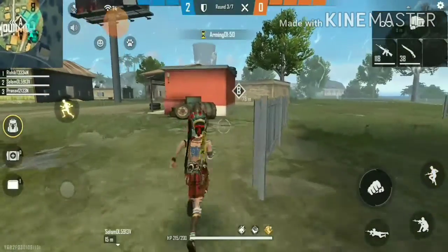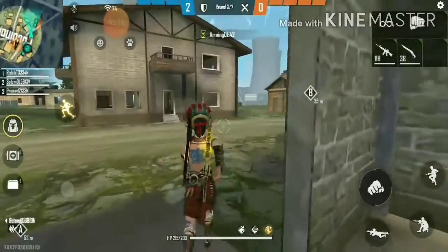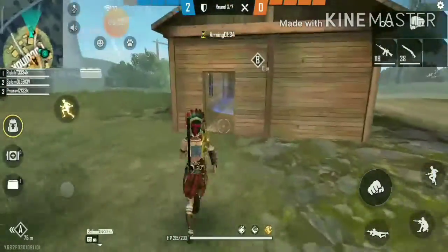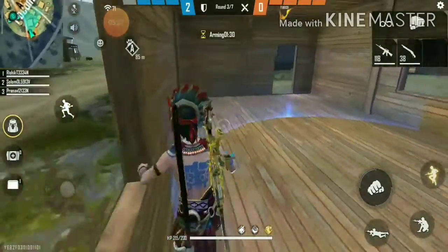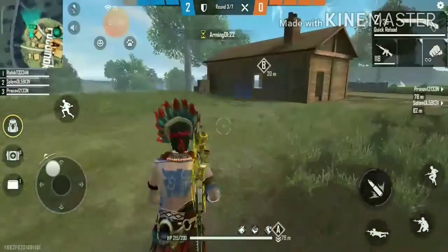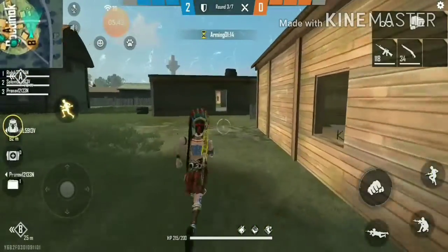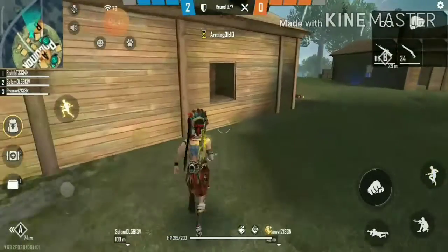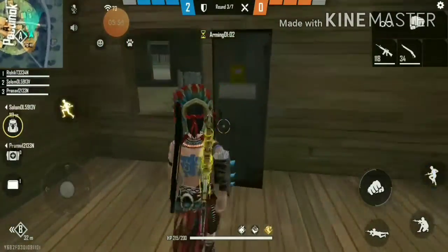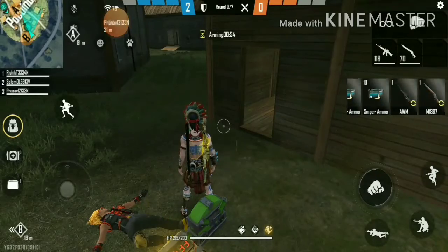First, find the enemies and kill them, then defuse the bomb or plant the bomb. I think enemies are coming to Point B. No enemy here, so now I'm going to Point A — the enemy is coming. This enemy has the bomb. Let's see which enemy comes to pick it up — the arming time is coming to an end and no one is coming.